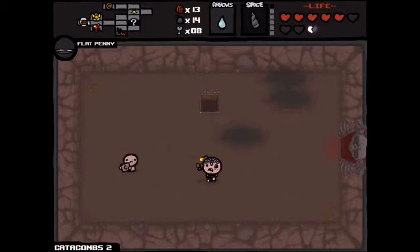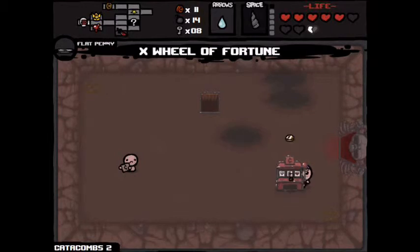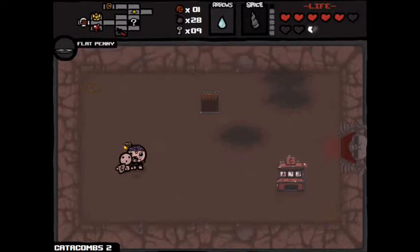I should have brought in Tammy's head — it's a good combat item. I'm not gonna take it downstairs. So this is becoming something of a gambling room, and I'm cool with that, because that's often a great way to get some good power-ups. Two of clubs — I'm gonna use that now. Double my bombs — 28 of them. Legendary, as Mr. Stinson might say.